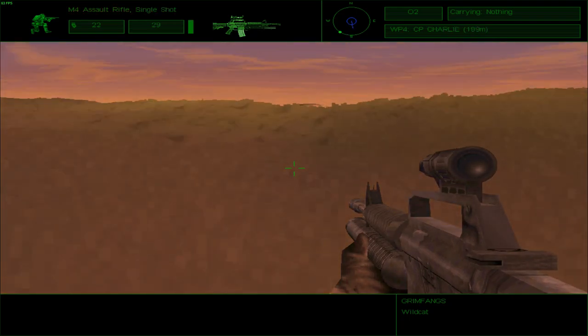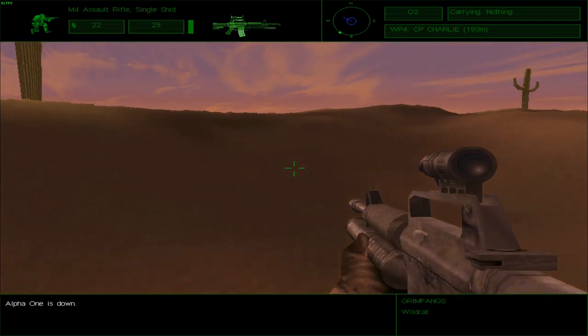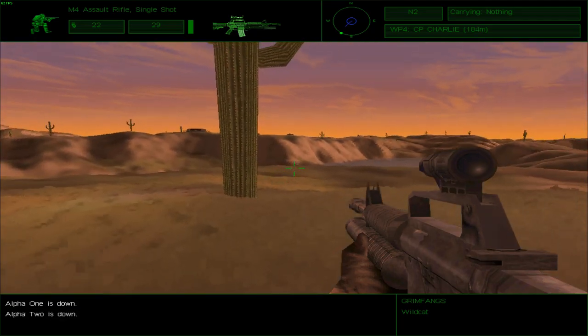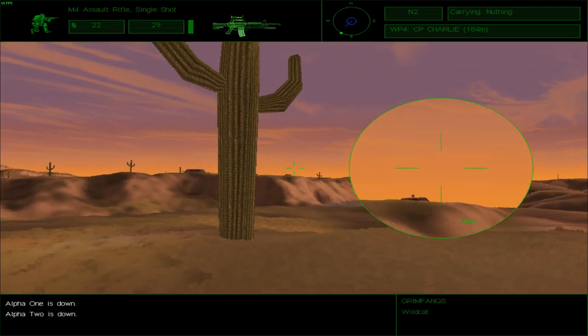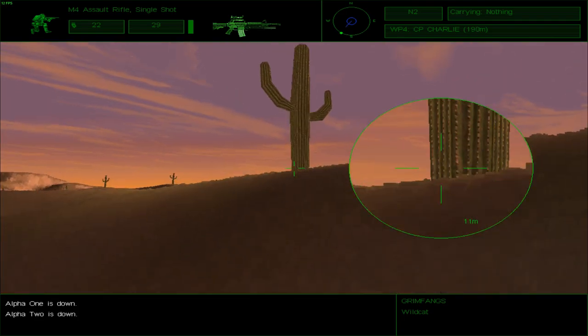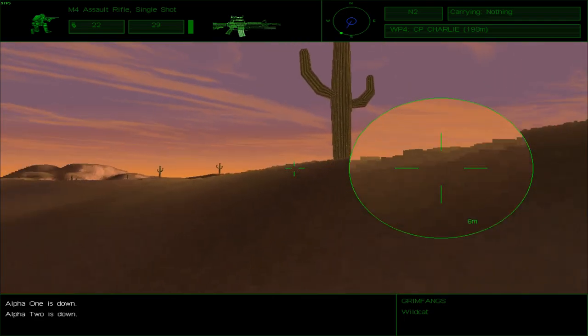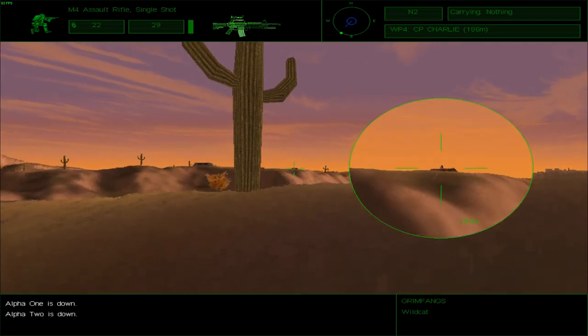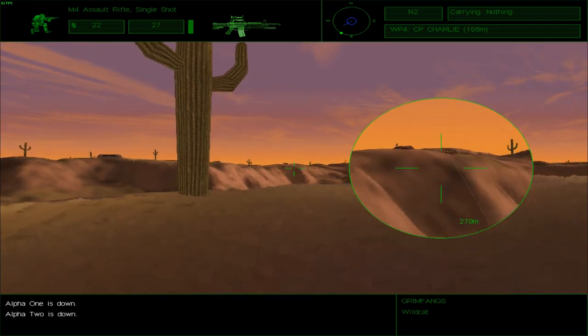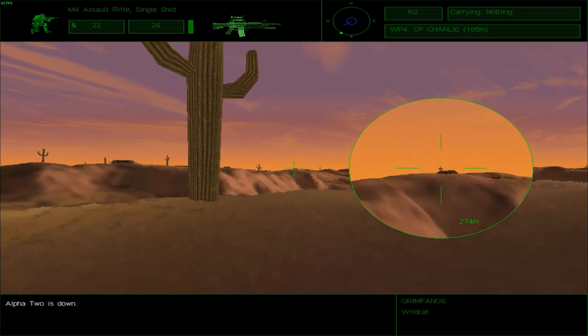Let me just switch over to single fire mode. What do you mean Bravo is compromised? Stealth was never a parameter for this mission. Can you stop lagging please? A few missions ago this game started dropping frames, and this time the game starts lagging. I do not appreciate that one bit.